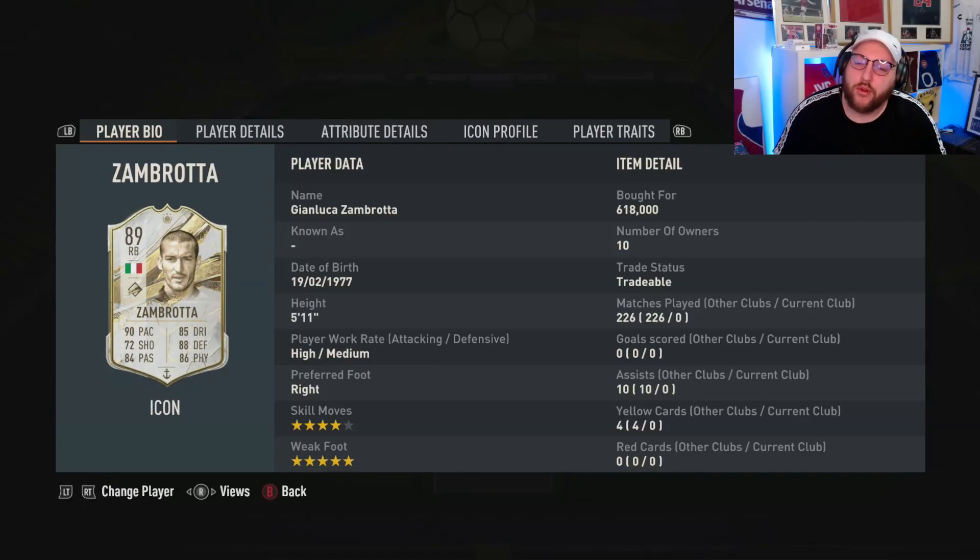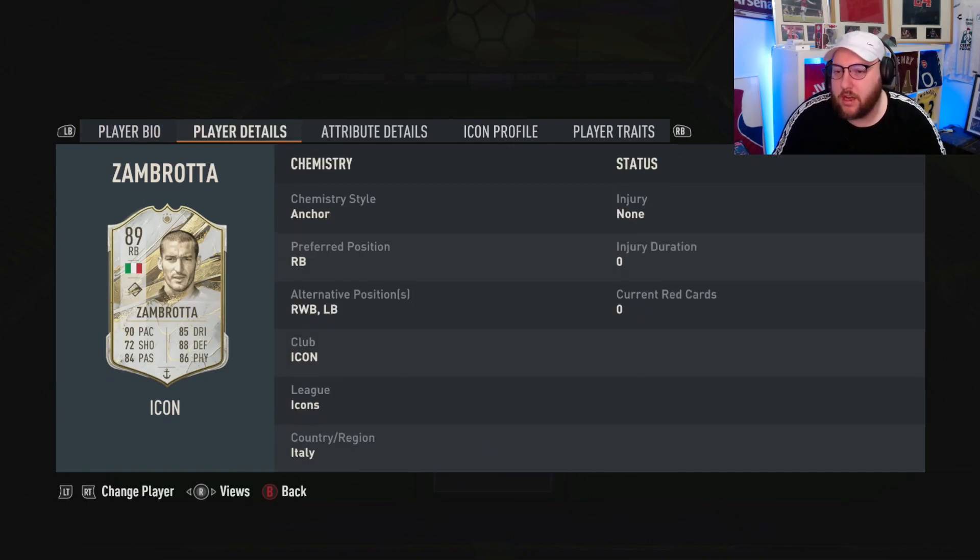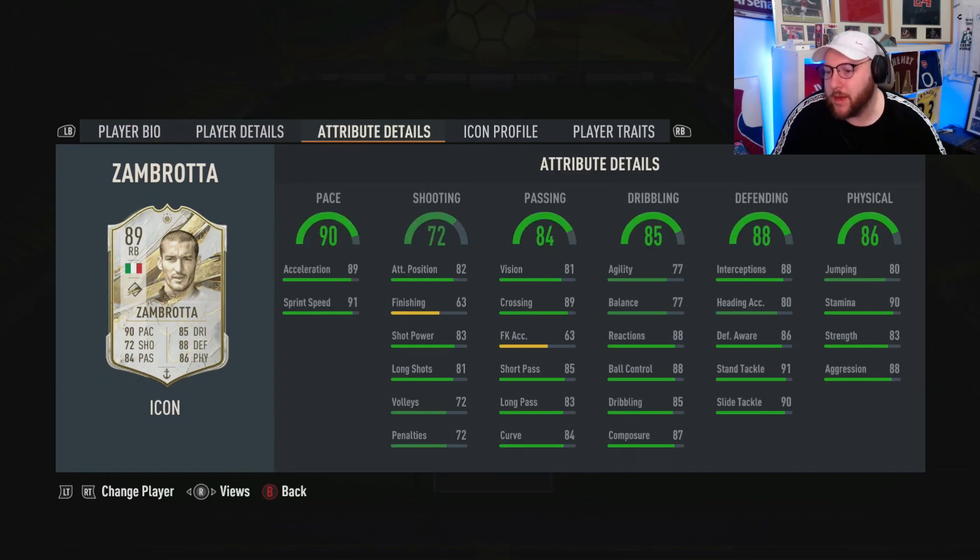Today we are looking at Prime Icon Zambrotta. He's 5 foot 11, high/medium work rates, right footed, 4-star skill, 5-star weak foot. He can play right back, left back, or right wing back.